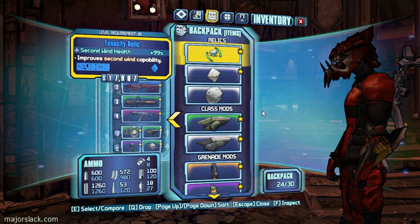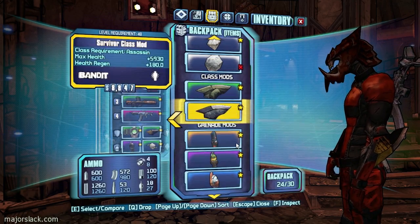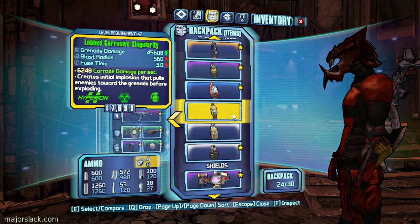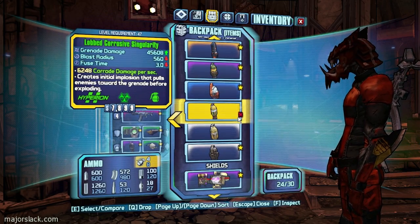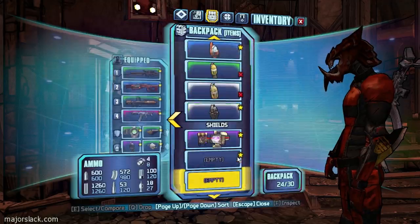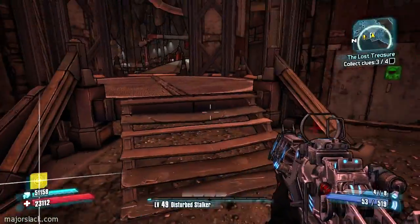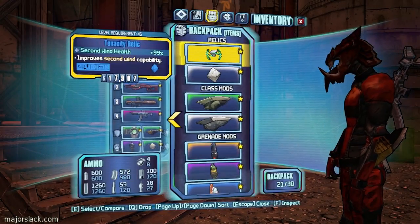Some relics and whatnot — shield capacity, no, I don't need that. Lobbed corrosive singularity — forget it, fuse time is way too long. Likewise — little too long. Down to 21, not bad.